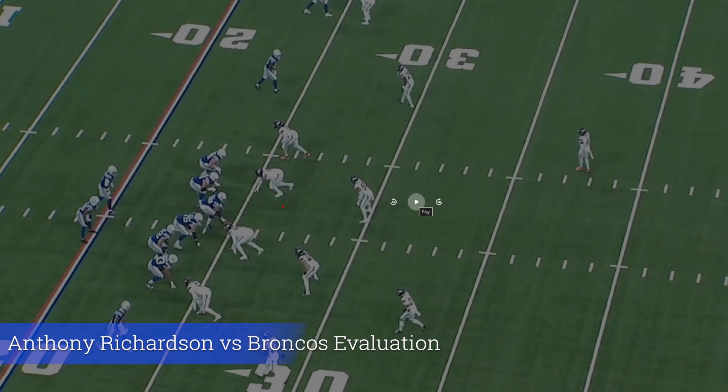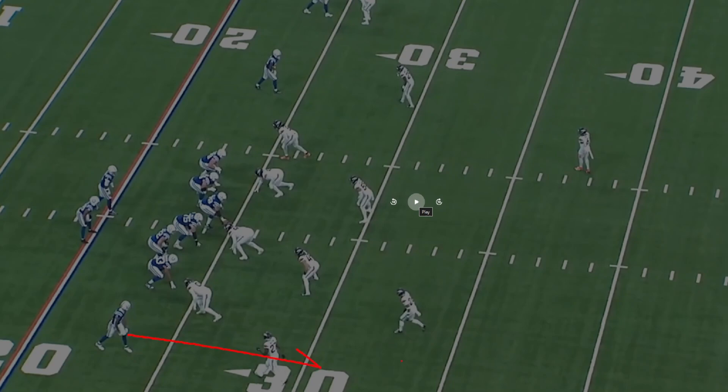Here's the first play for Anthony Richardson. Pitman comes up and runs his route, but the defense throws a free rusher at Richardson — a free running guy coming straight at him. Richardson doesn't even drop back fully, plants his foot, and tries to get the ball away. He completely misses Pitman, which is understandable with someone on a full sprint coming to sack you, but Pitman was pretty much open.